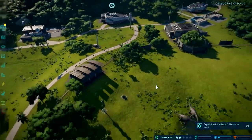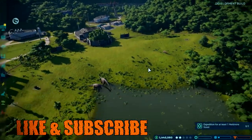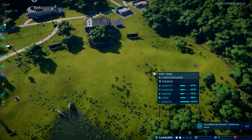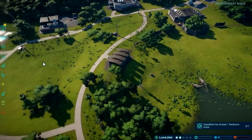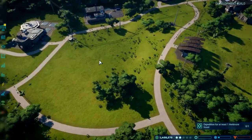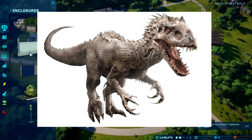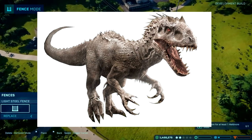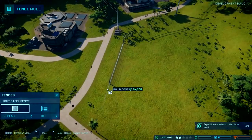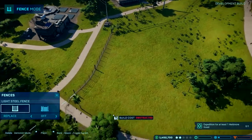Welcome back to another Jurassic World Evolution video. This game is just getting better and better. First off, we have some new gameplay from Frontier themselves, which they've uploaded to their channel. The main thing is, as you can tell by the title and thumbnail, the Indominus Rex is 100% guaranteed and confirmed. There is a little snippet of video that the Gaming Beaver was able to upload and it confirms it.